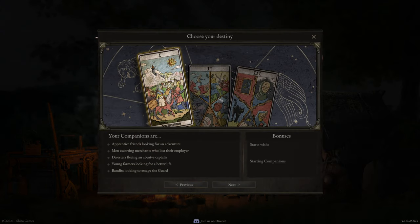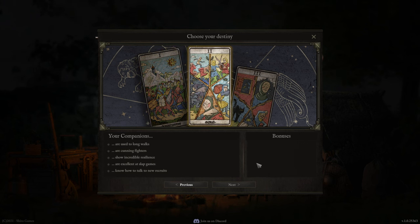First things first, if you're starting a new game you need to choose your destiny. The destiny will influence the types of characters that you get. You want a good mixture and if possible no massive negatives. I personally recommend going with deserters fleeing from an abusive captain. The swordsman there is a great tank. The warrior can skill into executioner and become a good AOE melee frontline DPS. Archer and Ranger are all-around great characters that help with specific damage.